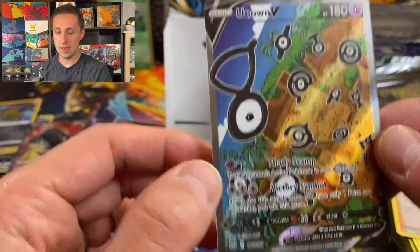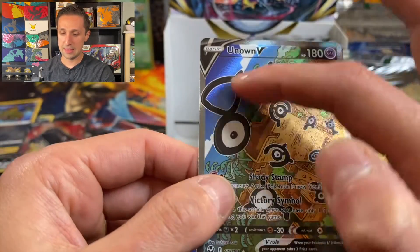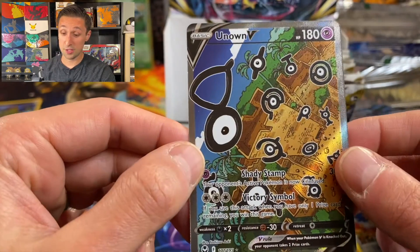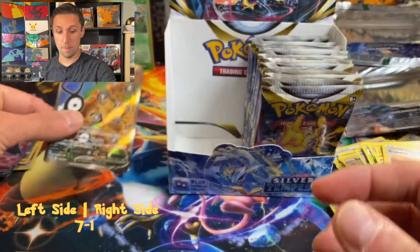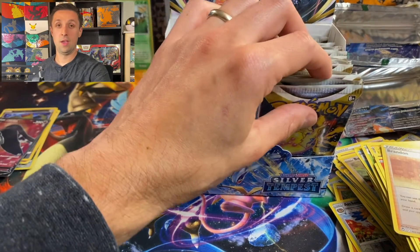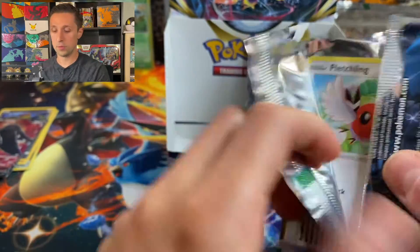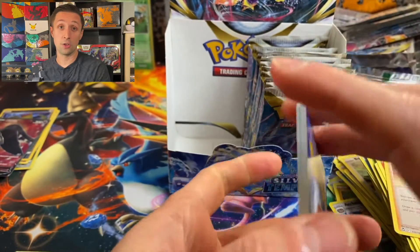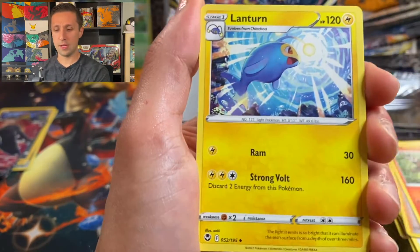Look at this artwork. I've heard that this spells something in the Unknown alphabet — let me know in the comments if you know about that. That is an awesome pull, and I am beyond excited for it. So our first hit out of the right side is coming through. We'll put it up next to Snorlax. That was amazing — what a pull. An alternate art. It's never guaranteed to get anything from a booster box, and sometimes you can open quite a few boxes and not get any alternate arts. I feel pretty fortunate.